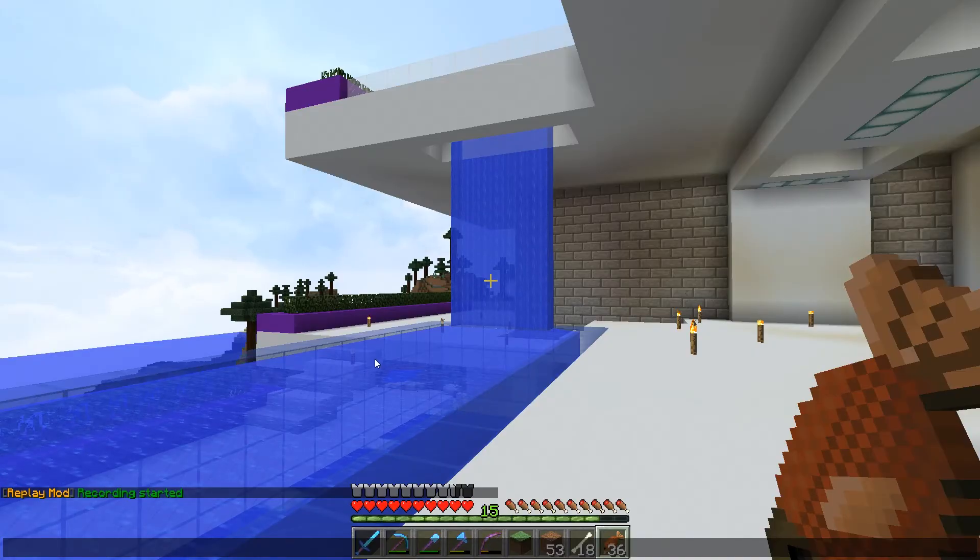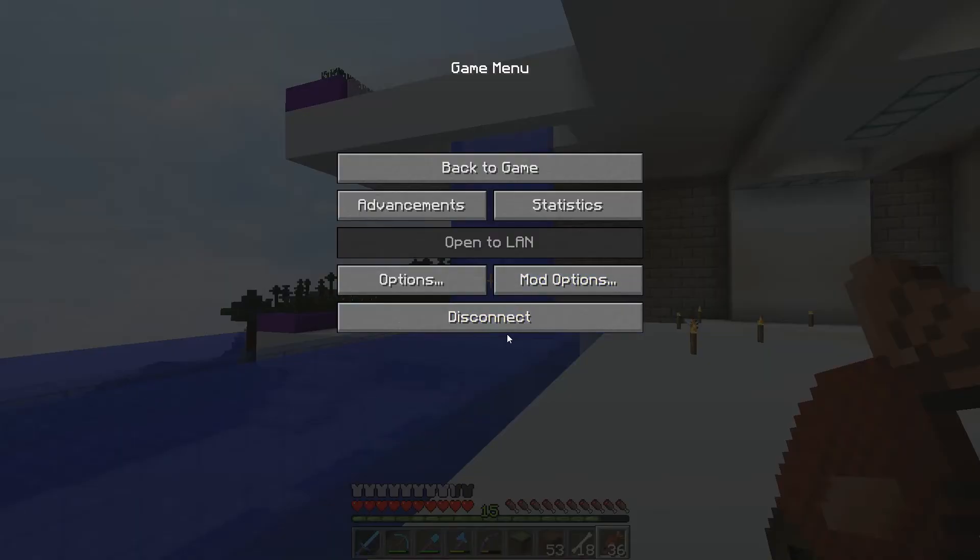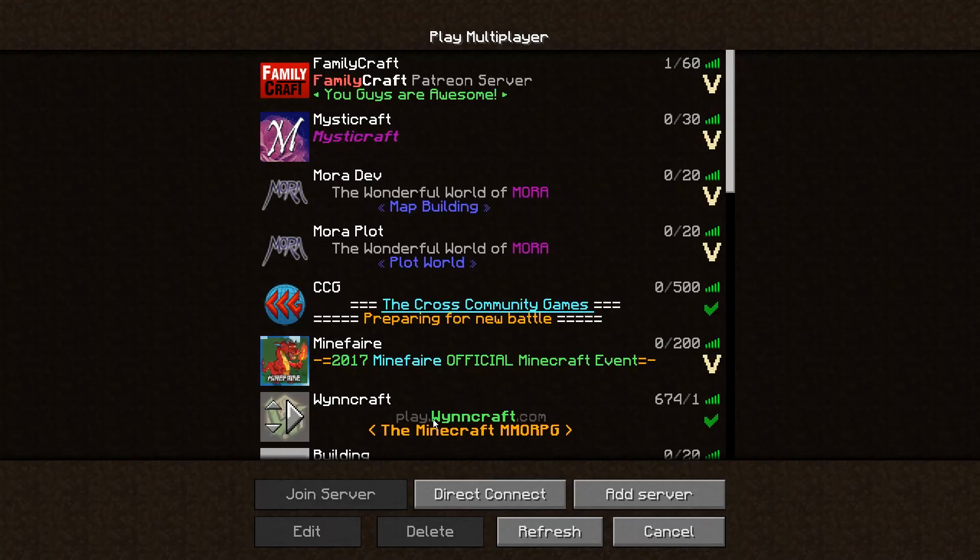Question number two: how do I stop it? You just leave — it stops when you leave. Sadly, you can't start and stop a replay in the middle of playing the game. A lot of how it works requires it to start recording the information right at the very beginning of the gameplay. Without that, it won't work. So there's no way to turn it on and off during gameplay.